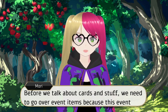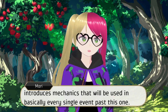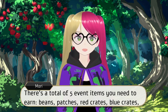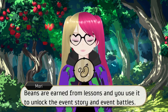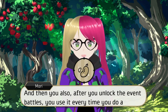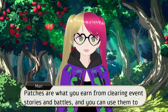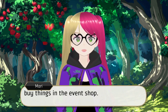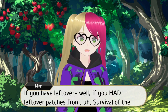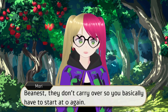Before we talk about cards and stuff, we need to go over event items because this event introduces mechanics that will be used in basically every single event past this one. There's a total of five event items you'll need to earn: beans, patches, red crates, blue crates, and yellow crates. Beans are earned from lessons and you use them to unlock the event story and event battles, and then you use them every time you do a battle, like with the previous event. Patches are what you earn from clearing event stories and battles, and you can use them to buy things in the event shop. Just as a side note, if you had leftover patches from Survival of the Beanist, they don't carry over — you basically have to start at zero again.